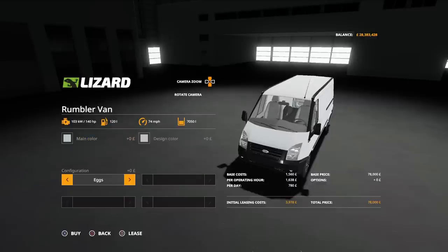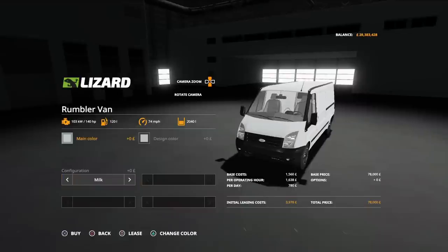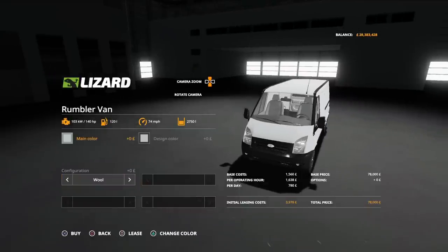Going across the other options: eggs at 7,050 litres, milk at 2,040, wool at 2,750, big bags at 3,000 litres, tanks — like your IBCs — at 4,000 litres, and then back to other. So depending on which one you choose, you can load whatever you want in the back and away you go.